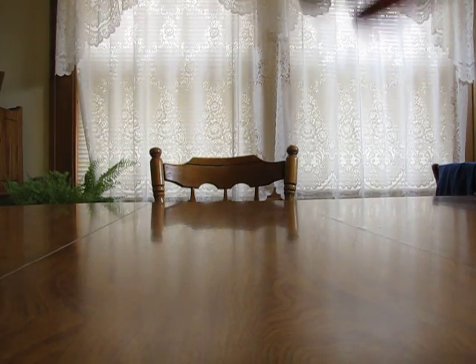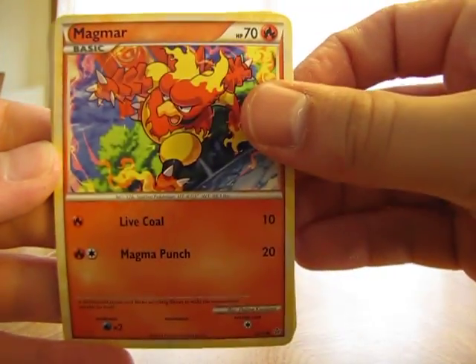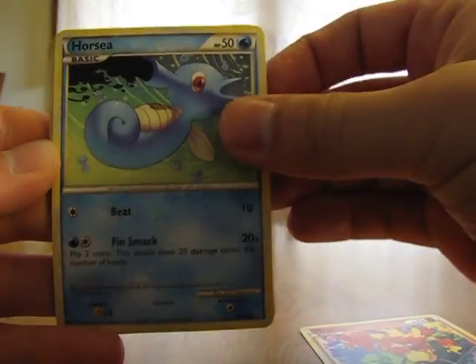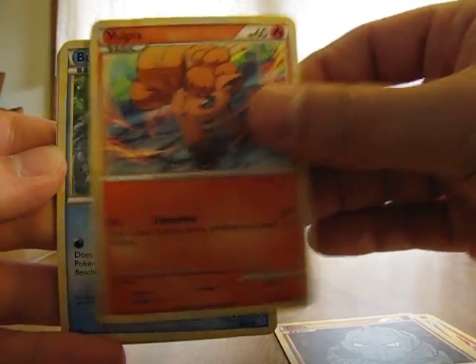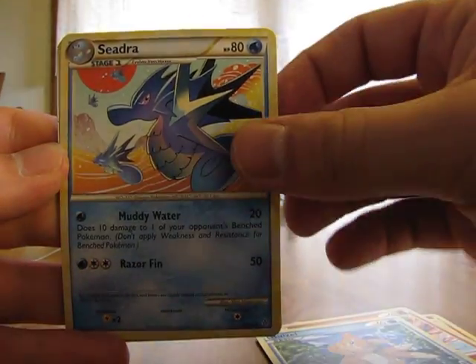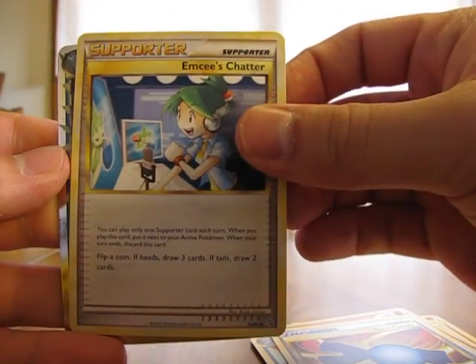On my last pack of Unleashed for the blister pack here. So we have a Magmar, Horsea, Onix, Vulpix, Buizel, Seedra, Rare Candy Trainer, and MC's Chatter Supporter.